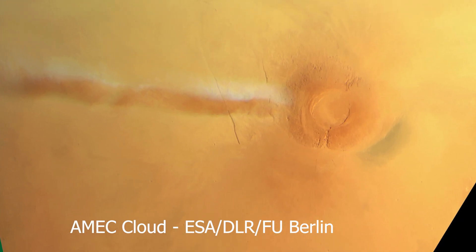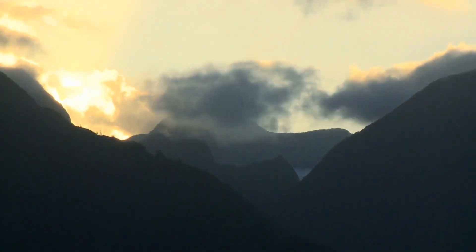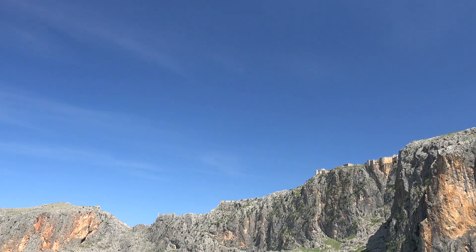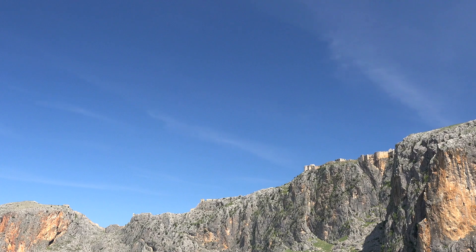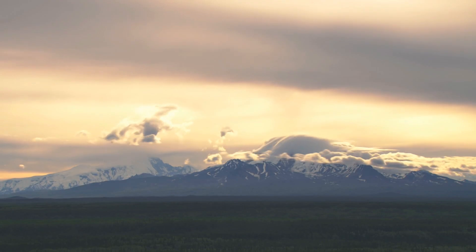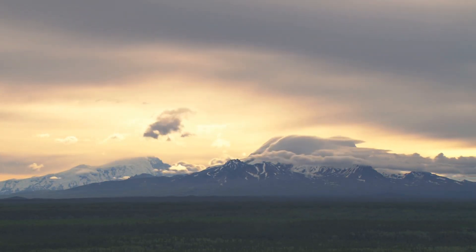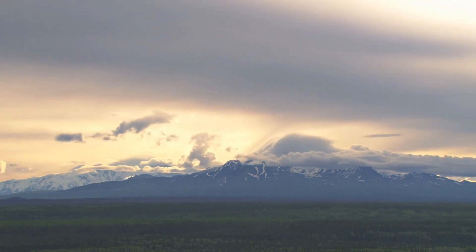But that's not even the crazy part — the really wild part is how it forms. Winds rushing up the slopes of the volcano cause the moisture in the thin air to condense, forming a dramatic wispy streamer that extends into the sky before slowly vanishing. If you've seen lenticular clouds that hover over mountains on Earth, it's a very similar phenomenon, but the AMEC stretches much further. This is because Mars has lower atmospheric pressure and weaker gravity, which allows the cloud to grow larger and persist for hours.